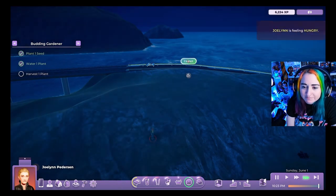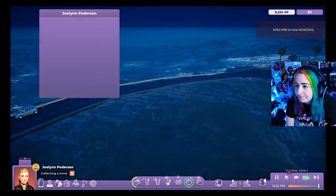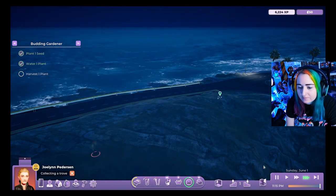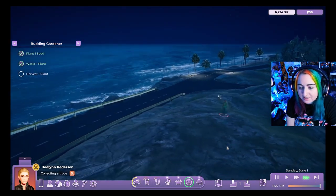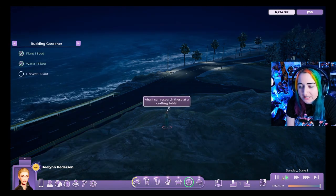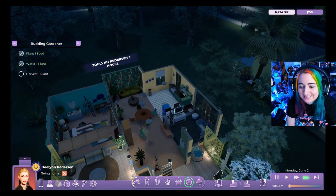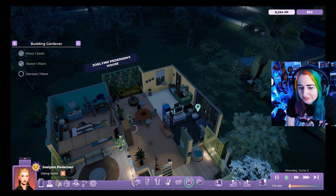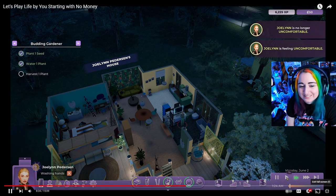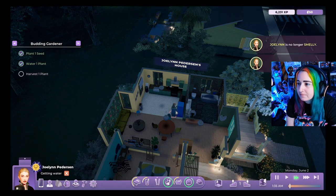JoLynn urgently needs to use the bathroom, and Rod apologizes. He notices her needs are all unhappy and likes how the circle underneath the character changes color to indicate status. He decides not to cheat her needs — 'let's try and keep it the way we really would' — though Rod admits he already cheated his skills and feels guilty about it.